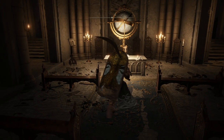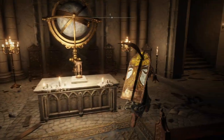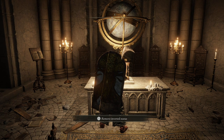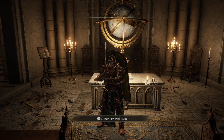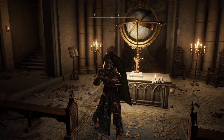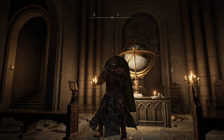Before coming in here I recommend getting the inverted statue, which you can see on the table just here. You get this from Rani's quest line. If you don't already have it and don't know what to do, I'll make sure it's in the pinned comment down below, and there will be a card that pops up at around the 42nd mark for all of the character quest lines.